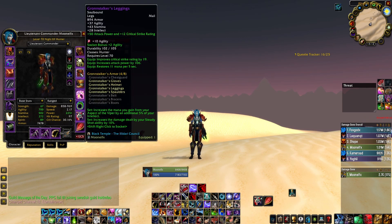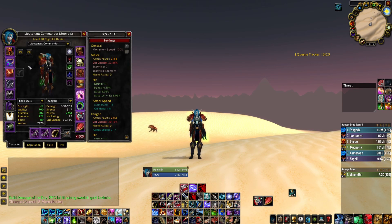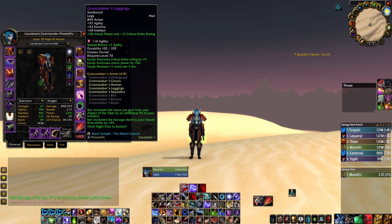Otherwise, we have the tier 6 pants — Gromp Stalker's leggings. These are kind of meh. You will be using these, especially if you do have Sivos. The 4 pieces you want are the chest, the shoulders, the gloves, and the pants. But right now we're rocking the head, the shoulders, the gloves, and the pants, because we don't have Sivos and we also don't have the chest. They're not great, not as good as the waist or gloves, but they're just okay.